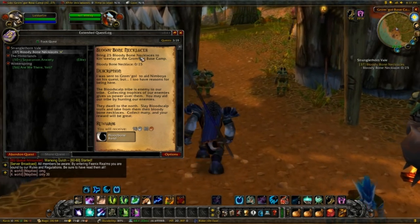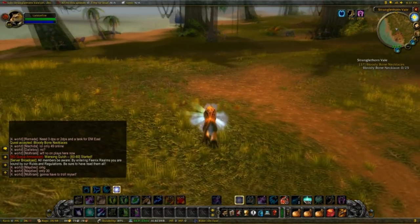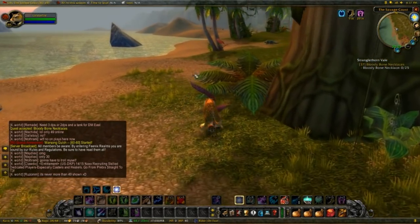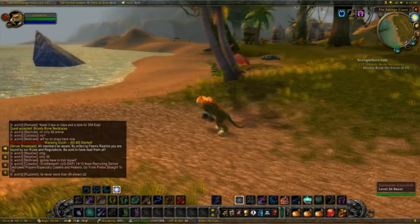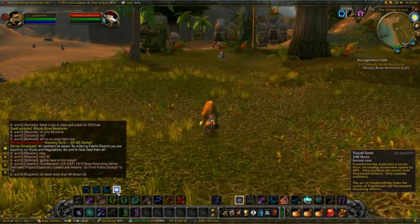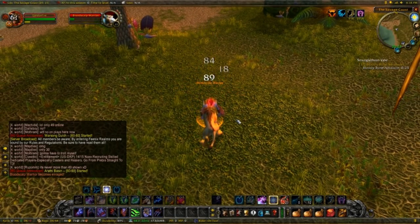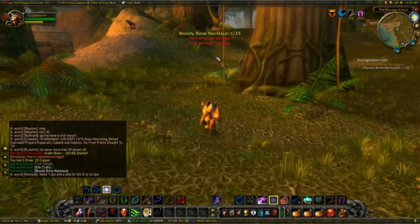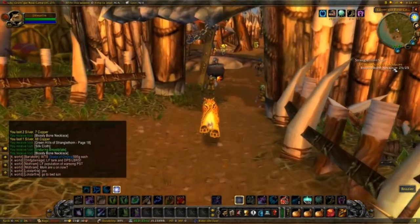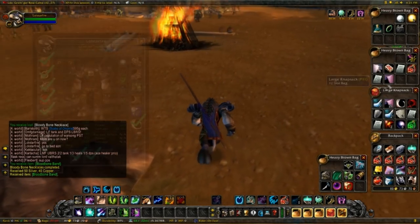We're gonna go over here at these two rune icons — pretty much any troll here in Stranglethorn Vale will drop these necklaces. As a level 60, it's just gonna be an absolute breeze. I got all the bloody bone necklaces — took me about 5 minutes, so it's really easy. Let's hand it in, and there we go — we got yet another item we can check off our gear list. All there's left to do now is get items for our feet, legs, waist, and gloves.